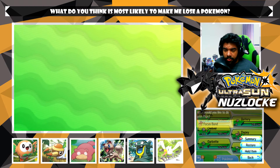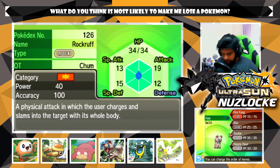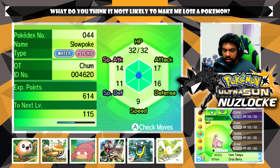What we're trying to figure out now is having a quick team recap. As you guys can tell, we have a full team of six. The first member of our party is our event Rockruff, which has Tackle, Bite, Fire Fang, and Happy Hour. I'm gonna move Fire Fang from the top because Tackle is not something I'm going to use very often. Then we have our battery, which is a Grubbin with Vice Grip, String Shot, and Mud-Slap. Then we have our starter Rowlet, rocking Leafage, Peck, Astonish, and Tackle.